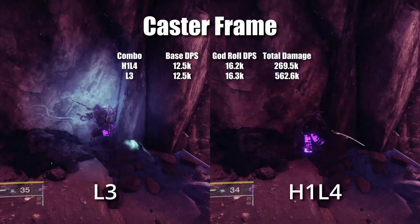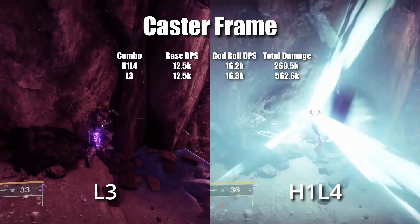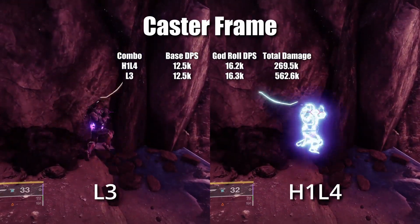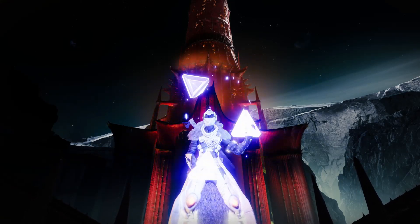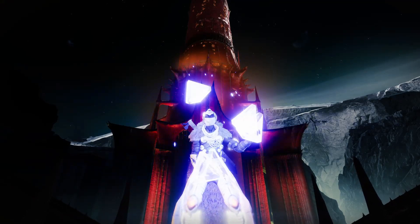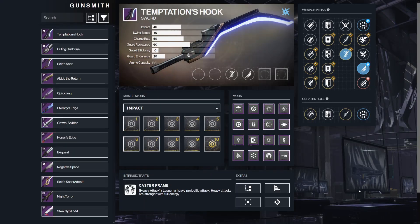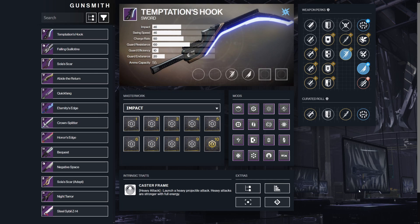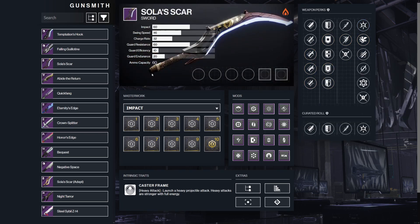Moving on to caster frames, the two combos are H1, L4 and L3. Both combos are practically the same in DPS, but total damage falls off immensely when you weave in heavy attacks — you only want a heavy attack if you need the range from it. Caster frames currently rank 6th in DPS, and there are two in the game. Starting with Temptations Hook, this is a random world drop, and the rolls you want are Tireless Blade or Relentless Strikes, with Surrounded, Vorpal, Flash Counter, or Whirlwind Blade in the right column.